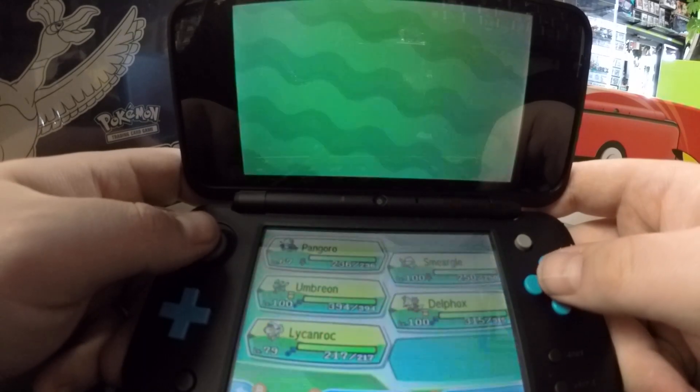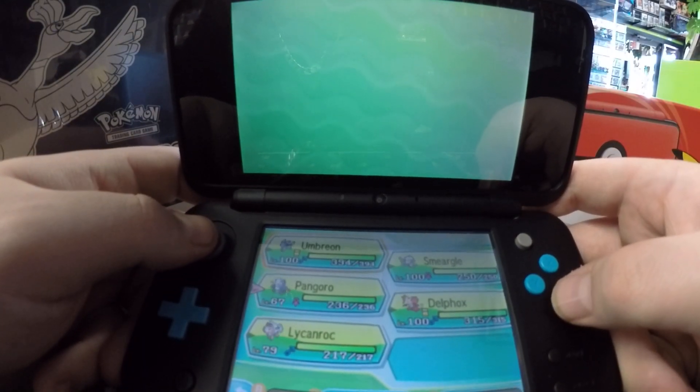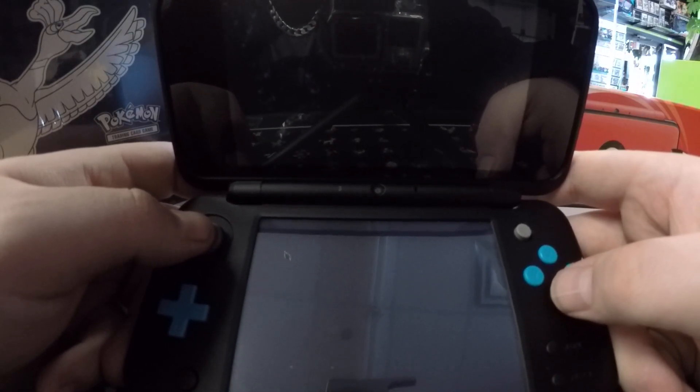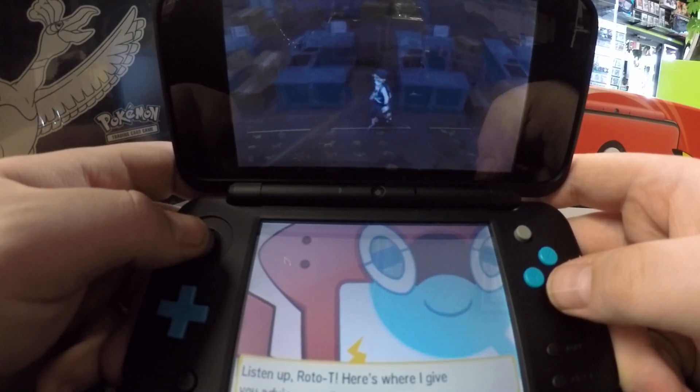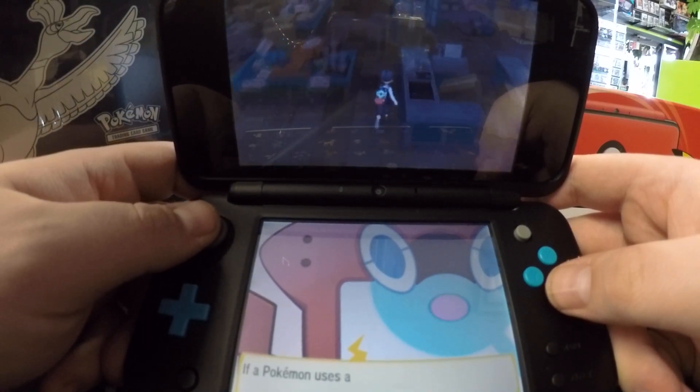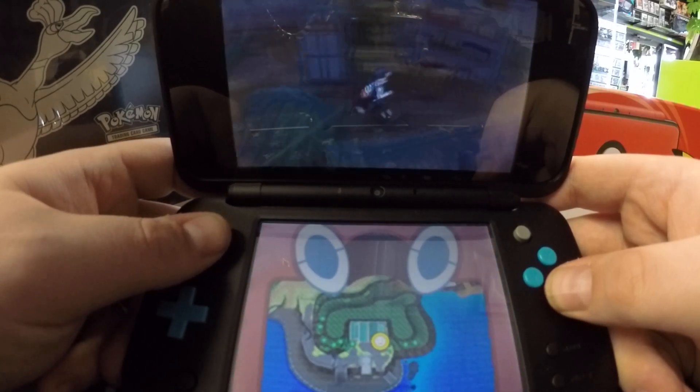I want to lead with Umbreon. Umbreon has Synchronize and he's Adamant. Synchronize gives you a 50% chance that whatever Pokemon shows up will be the same nature — so Adamant. That's why we have Umbreon up front, because I would like to get an Adamant Shiny Mimikyu.